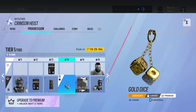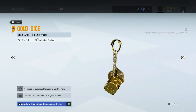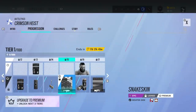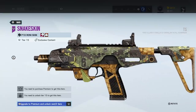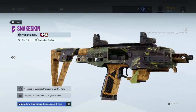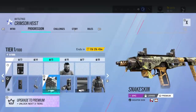Certainly an odd one. Then we've got some golden dice with R6 logos on it for a charm — not bad for a charm, it's not the worst. Then we've got a skin here for the P10 — that does look very nice. The colours actually work quite well together, and we've got the R6 logo on the side there as well.